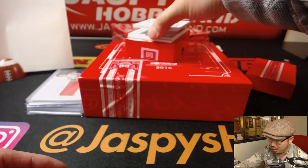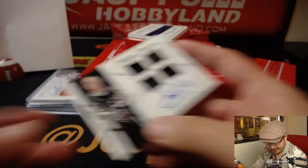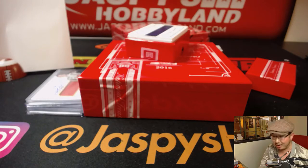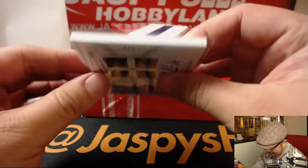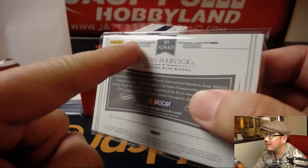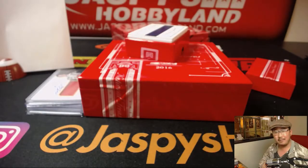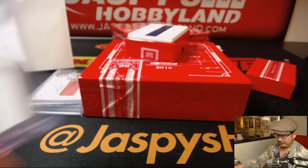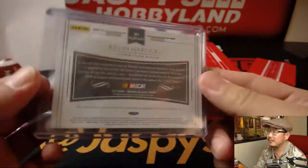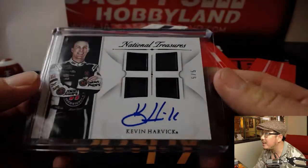Kevin Harvick, quad relic and autograph — 5 out of 5. Quad relic and on-card autograph for Derek Watley and the number five. You can almost see there's a little bump right here — it's too much relic for the card. That is nice — nice race used material. It could be anything from the metal of the car to the rubber off a tire. Very cool. Five out of five, Derek.